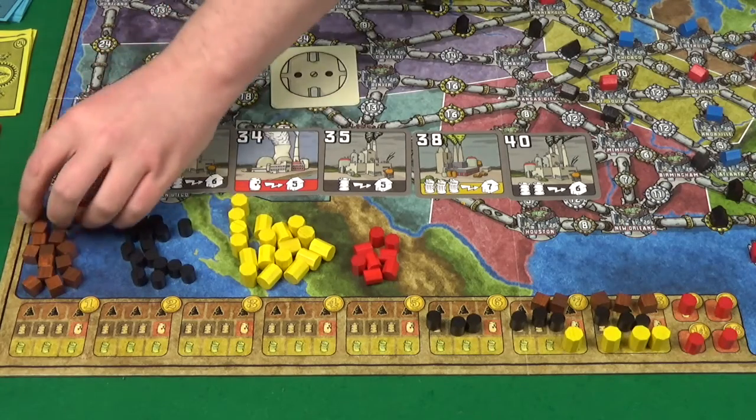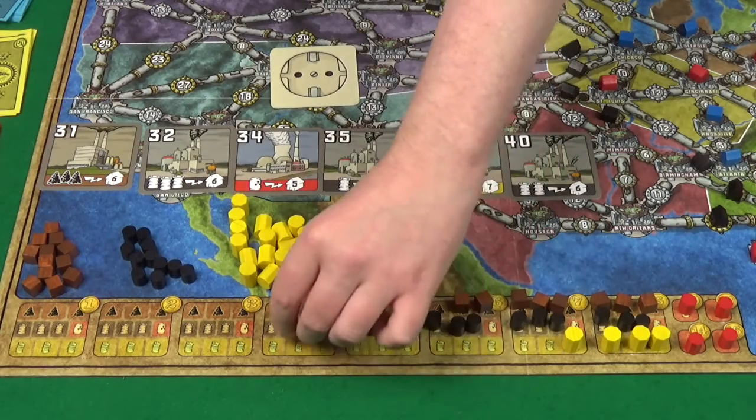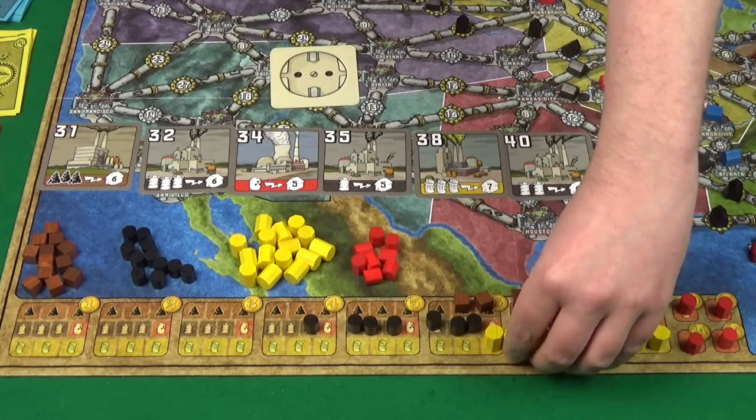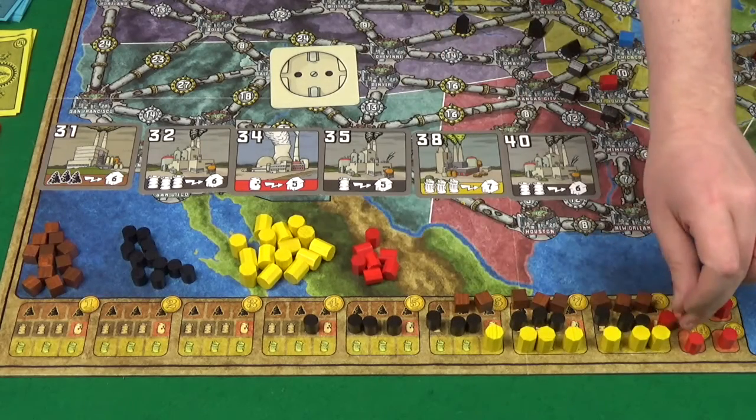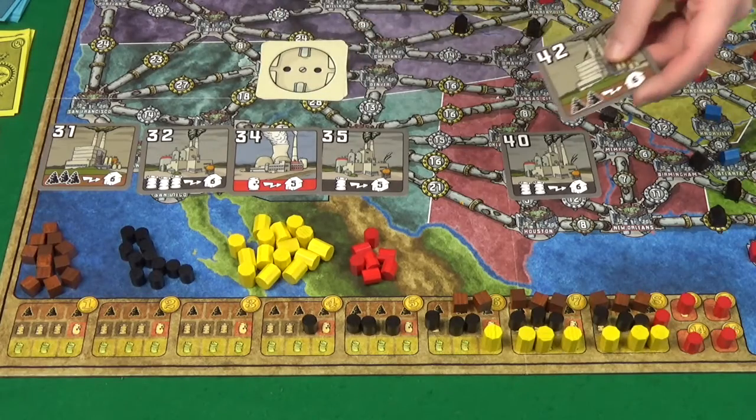And resources — it's free coal, 4 oil, 4 oil, 4 oil, 3 garbage, and 1 uranium. There's no change to turn order, and I'm going to put one up for bid first. I'm going to put this garbage factory here for 38. Pixel is going to go 39. I'll go 40. Pixel will go 41. And I'll let her have it at 41. The new one out is number 42.